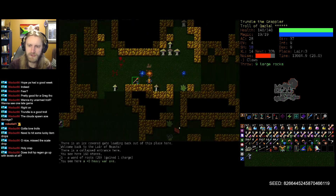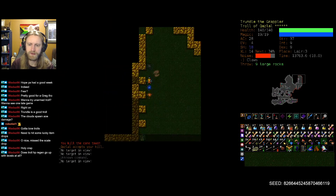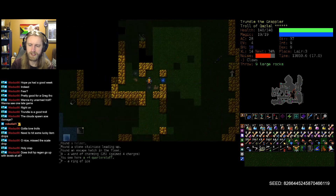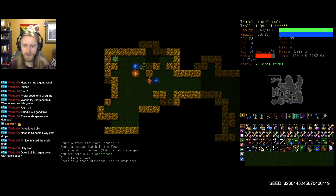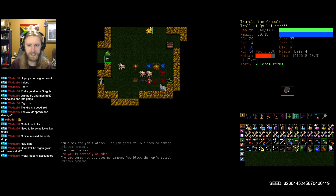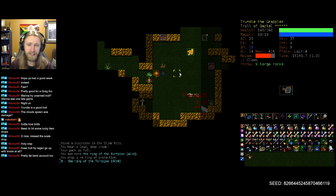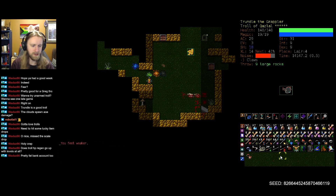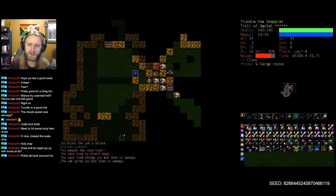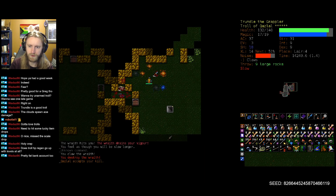We don't get a lot out of this ice cave in terms of tangible upgrades, but it's still a decent amount of experience points — and more player experience in piloting good old Trundle here. Bank account looking quite lovely, especially with the influx from grabbing gold from that last acquirement scroll. We get the ring of the tortoise here — I'd rather have a little bit of additional AC over the additional damage from the strength ring.